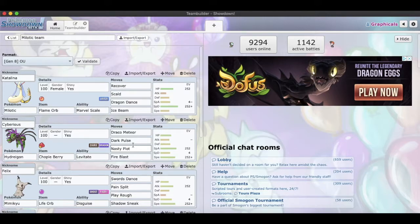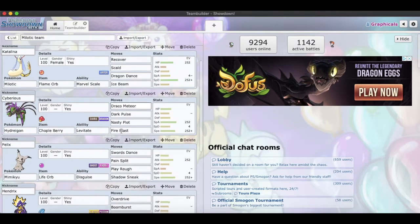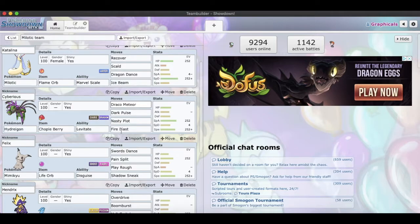Because Marvel Scale is definitely the best ability. Then we got our Hydreigon nicknamed Siberius with the Choice Scarf, Levitate, with Draco Meteor, Dark Pulse, Nasty Plot, and Fire Blast, with max Special Attack and max Speed. If this thing gets at least one or two Nasty Plots off, it is untouchable — it is just a tank.